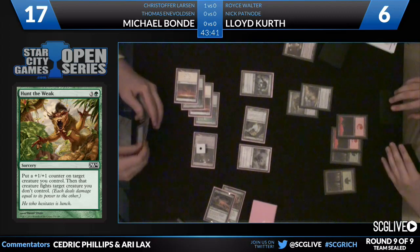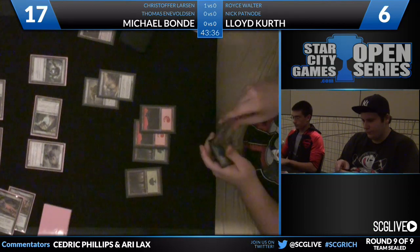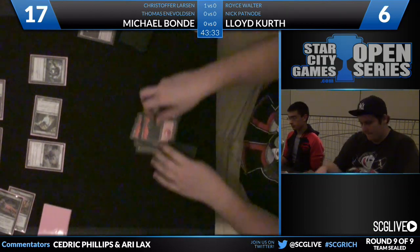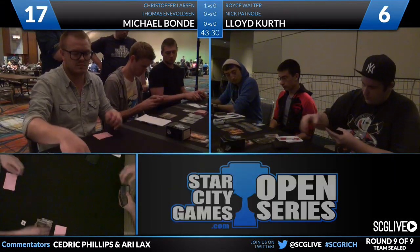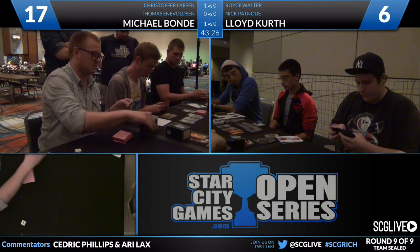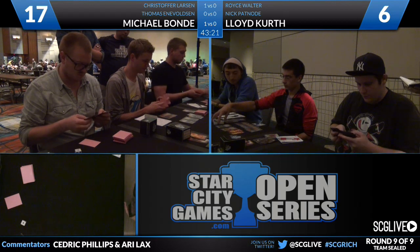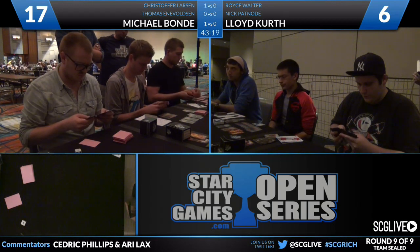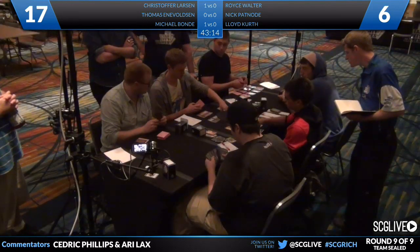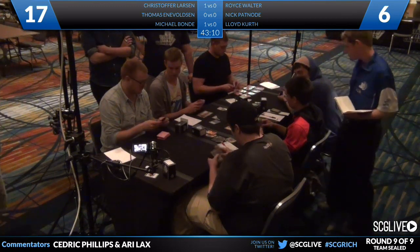Lloyd Kurth at 6 life. Looks like he has an Enlarge of his own in hand. And he's just going to concede the game. So Michael Bond is going to win game number one over Lloyd Kurth. Christopher Larson also up a game as well. The team of Larson, Voltson, and Bond off to a very nice start. Bond 9-0 playing for top 4. Importantly, Bond didn't have to show that Enlarge — and that's definitely important. That card is awesome.